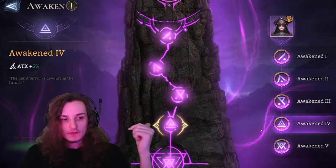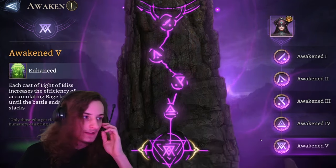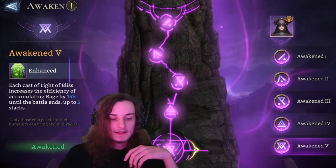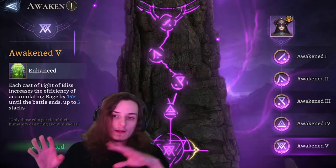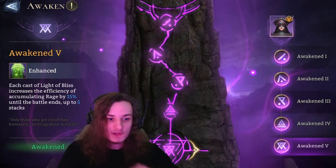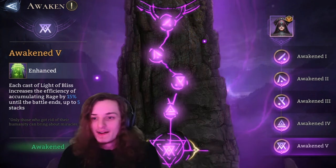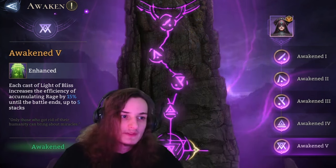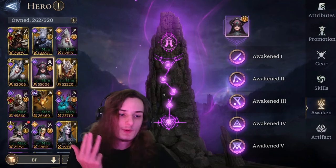Then Awakening 4 obviously increases her healing through increasing her attack. And then Awakening 5: each cast of Light of Bliss increases the efficiency of accumulating rage by 15%, going up all the way to 75%. It's still not completely clear how exactly that works, but the only thing you need to know is her A5 is really good — you want it, and it makes her get rage faster. So honestly, Holo is one of the best destinations for your soulstones, and is probably someone you should definitely get to maxed out skills, 6 stars, 6 promoted, 5 awakened.